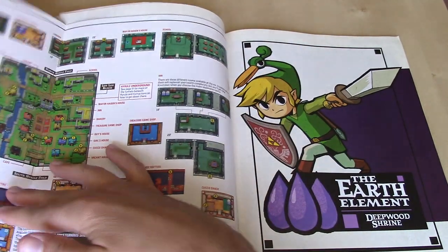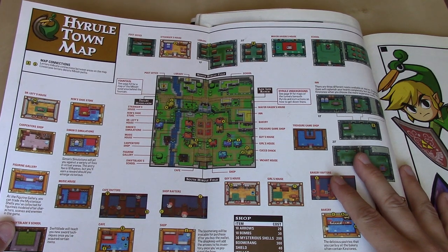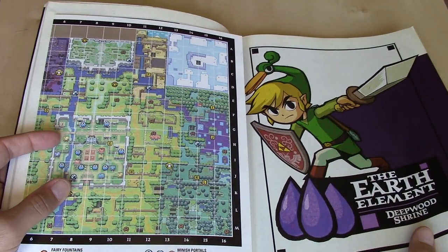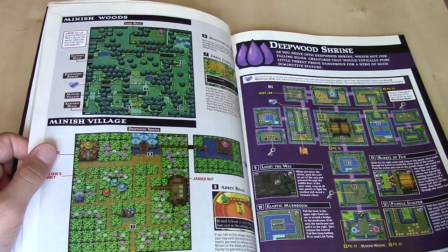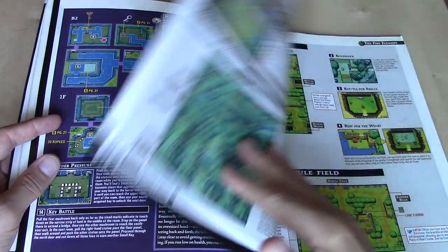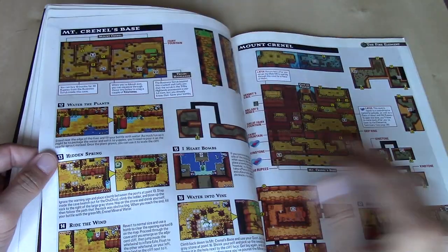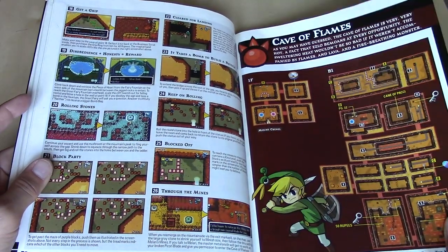This is a fold-out map — not the one they were talking about on the back cover, but a fold-out map of Hyrule Town. Very cool, printed on a little bit of a thicker stock. Earth elements with very nice cel-shaded graphics again, and those blown-up maps letting us know what is important in the area. Fire elements as well — lots of maps here. I'm pleased to see that they're using actual screenshots; it's not an illustration. While the illustrations worked, the actual screenshots are a little bit nicer.